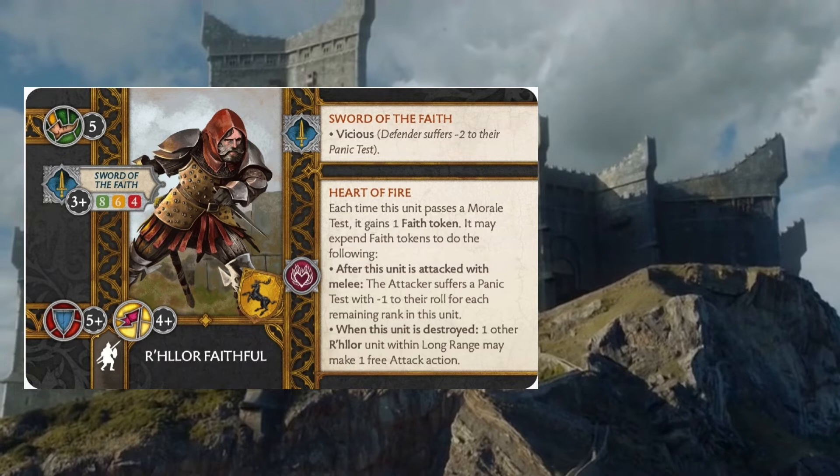The next Heart of Fire ability is when this unit is destroyed, one other R'hllor unit within long range may make one free attack action. Having two R'hllor Faithful units makes sure we always have something to trigger this off of — it's like having a free Last Stand when you don't have one around. The R'hllor Faithful look like a lot of rules and points for not a whole lot of sustain, but Stannis the One True King ends up bumping up that sustain quite a bit, even if it's just from In R'hllor's Name.